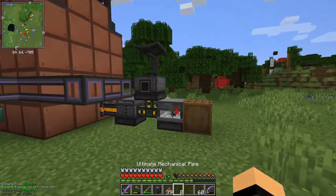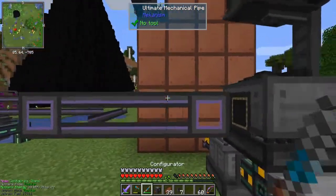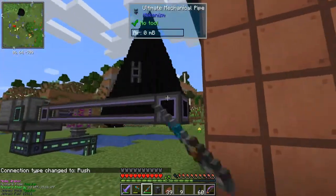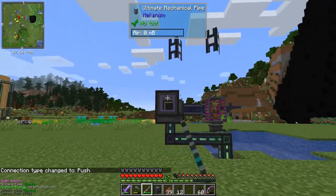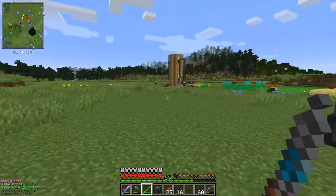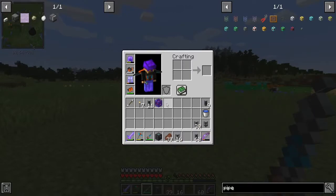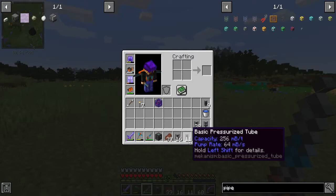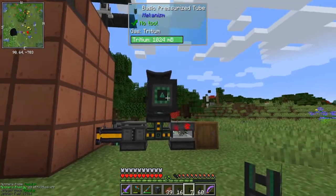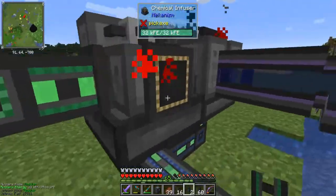All right, so mechanical pipe goes here. Nope — it's supposed to be pressurized tubes, not mechanical pipes. It's a gas, not a liquid. Basic pressurized tube — that might be enough. Yep, the thing's already filling up with tritium. There we go, you're filling up — awesome.